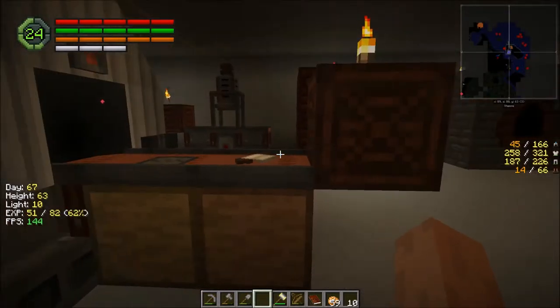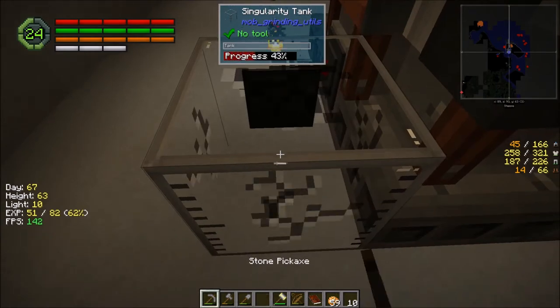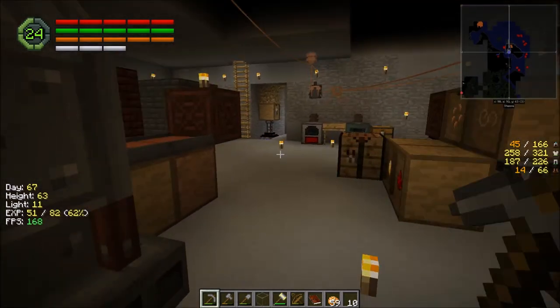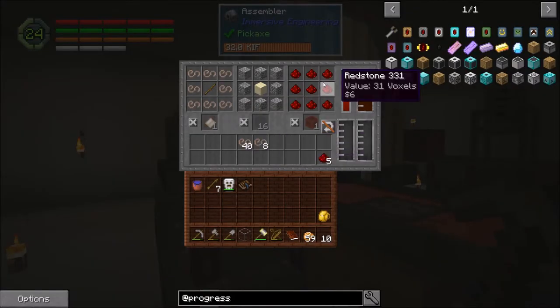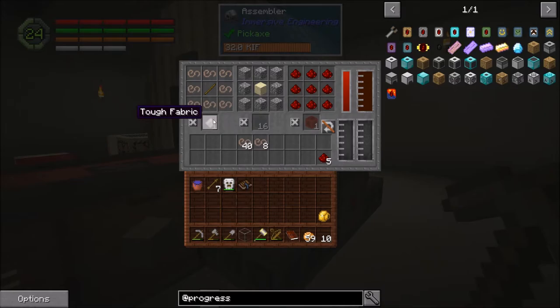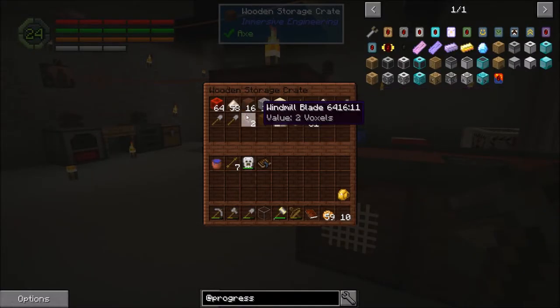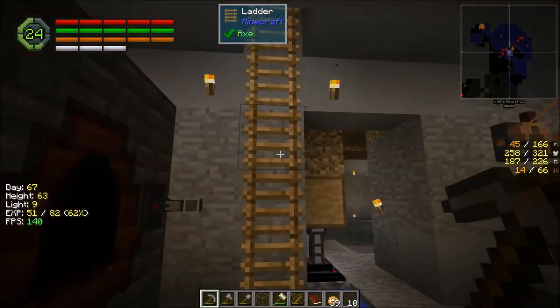Hello everyone, my name is Yelsob, and welcome back to Invasion. I've been running this thing through a couple of recipes mainly: to compress down the redstone, and also to create more of the tough fabric, which can be used to make the improved windmill blades after you make the windmill blade.